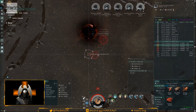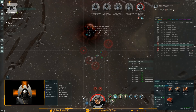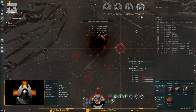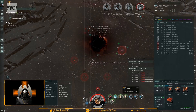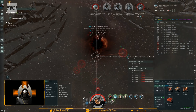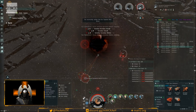Starting cleanly on this second site — right on top of the spawn so no time wasted closing range. Starting the web immediately to begin slowing targets and shooting as soon as they're in range. Getting wrecks targeted for the MTU to pull in and salvage on the fly. This goes a lot smoother when not simultaneously commentating. Locking up targets carefully to avoid accidentally targeting your own drones.